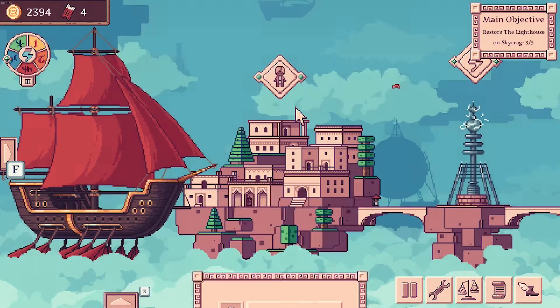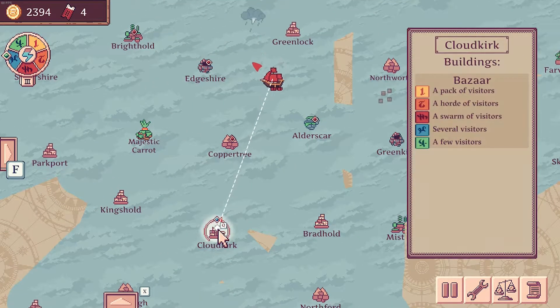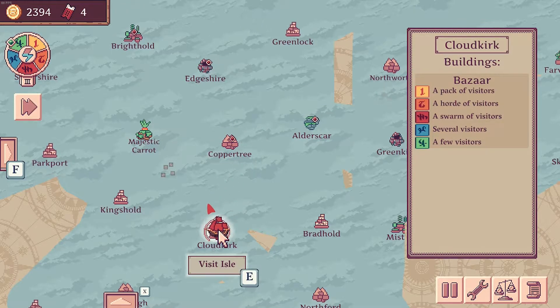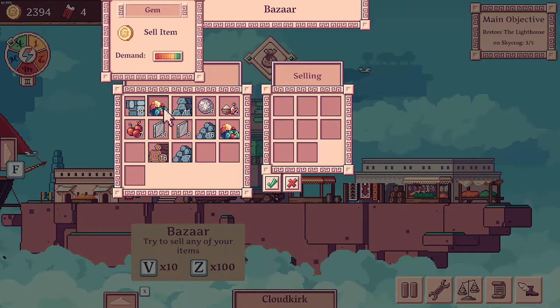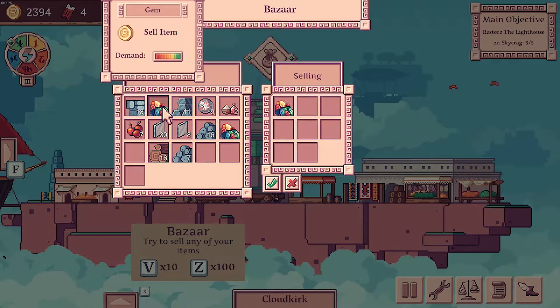Hire nine people. We won't drop them off just yet — we'll go to Cloudkirk first, sell all the gems. Then back up to Copper Tree. Demand is high. We paid like 112, so let's go to 245 — that seems good. 245.